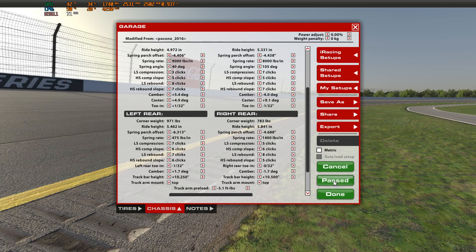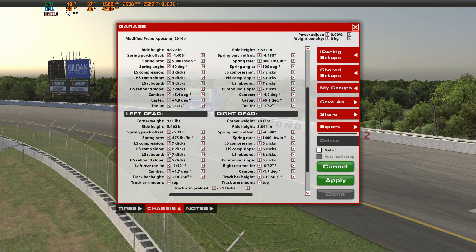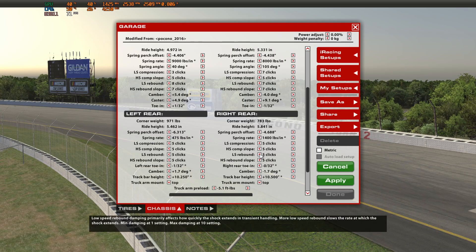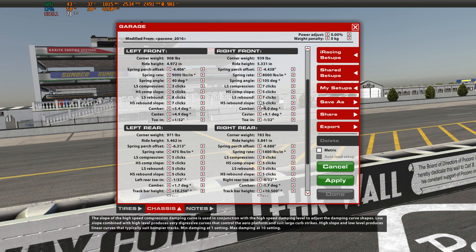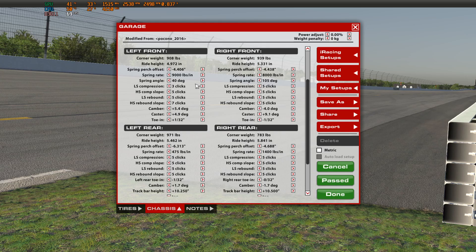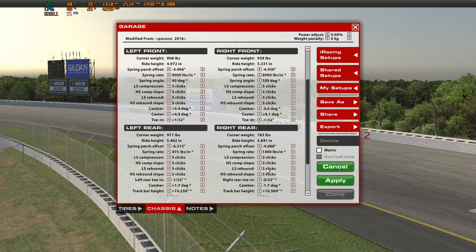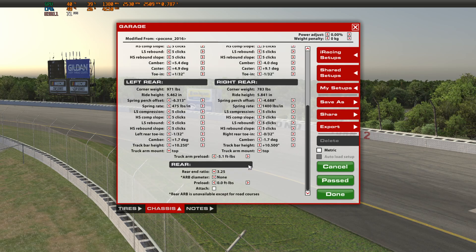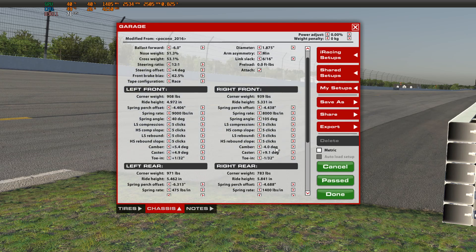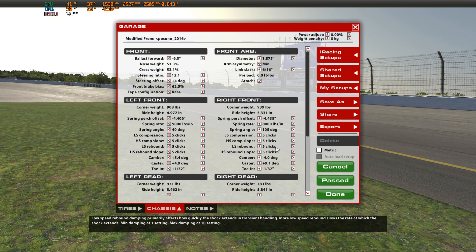Now that the truck arm mounts are set to our starting base point, the next thing to do is set all shocks to my starting point: every shock setting set to five. We'll come back later and fine-tune our shocks to make sure they're working as best as possible, but to start off just set them all to five. These are basically adjustments we're going to use as our starting point and will adjust these settings again as we go.